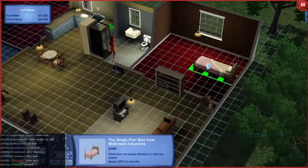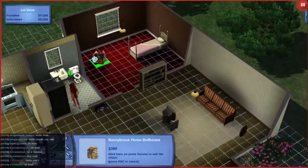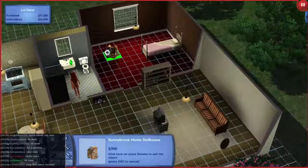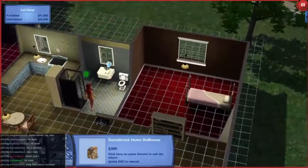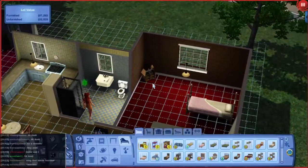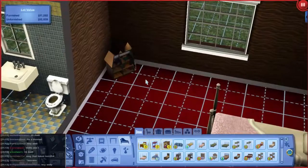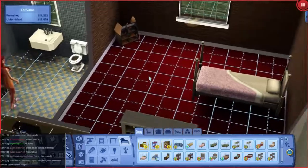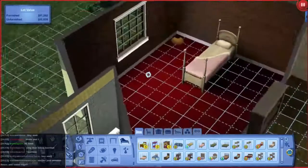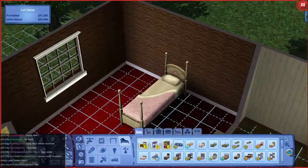Turn that around, let's put that against the wall there. Put the map back in, and let's start putting some decorations. We've still got — let's get down to about 500 simoleons, so we've got enough money to put some stuff in here to make this place look pretty. Let's do it, shall we?